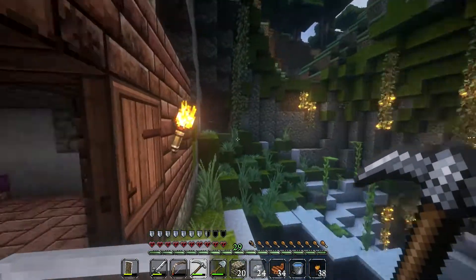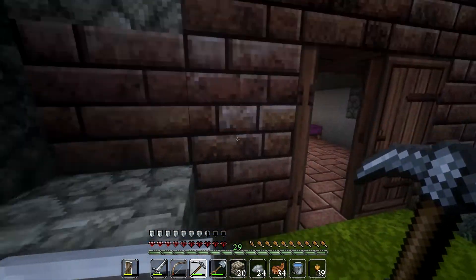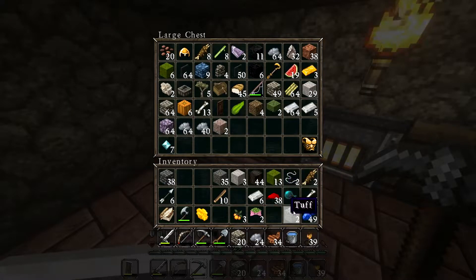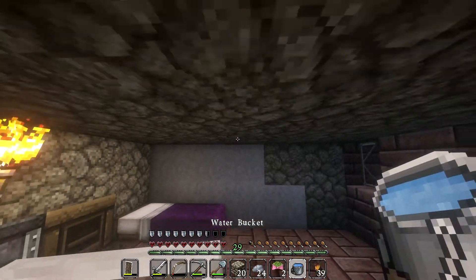I'll get rid of these torches though. I don't want artificial light to make it harder for them to spawn. I don't know if that's actually a thing, but I'd rather not take the chance. What they can have is a spore blossom.